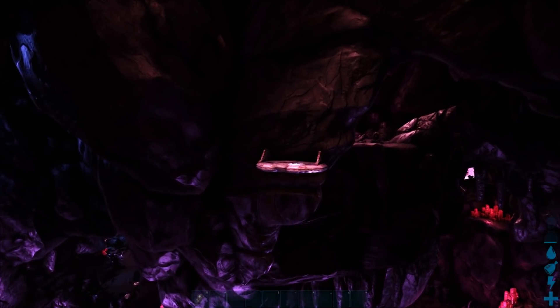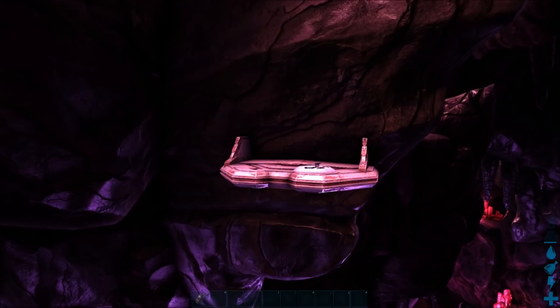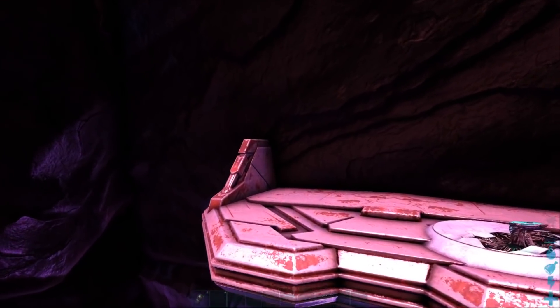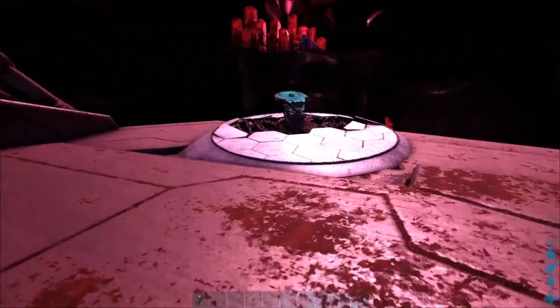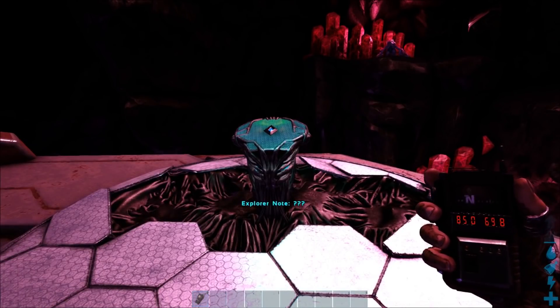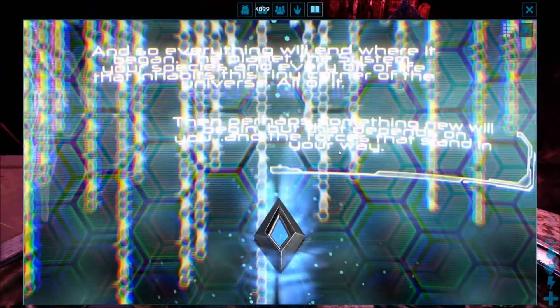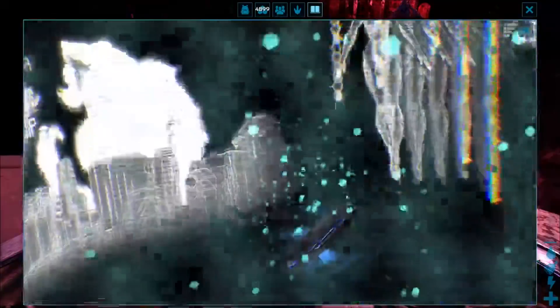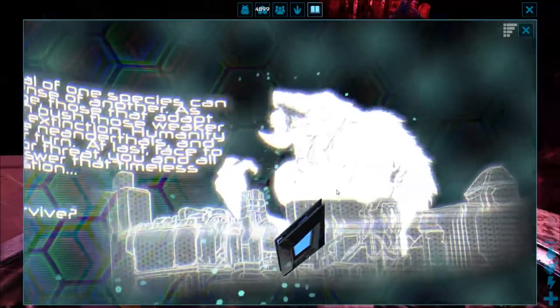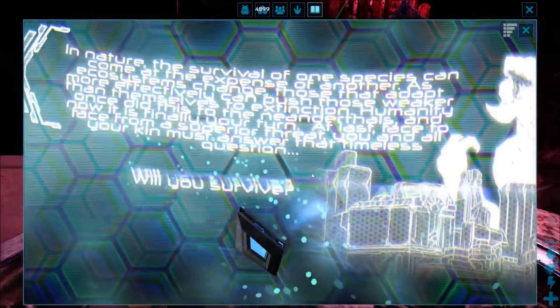Les deux dernières notes sont vraiment dans le biome rouge, le biome le plus dangereux d'Aberration. On y va tranquillement en fly. Sortie de cette note, on fera les traductions. Les coordonnées : 85,0 et 69,8. On déclenche — ça nous donne le dernier skin. Un petit dézoom : voilà la première partie de la note, avec cet extraterrestre, peut-être un titan, avec la ville en premier plan. Survivrez-vous à la fin ?